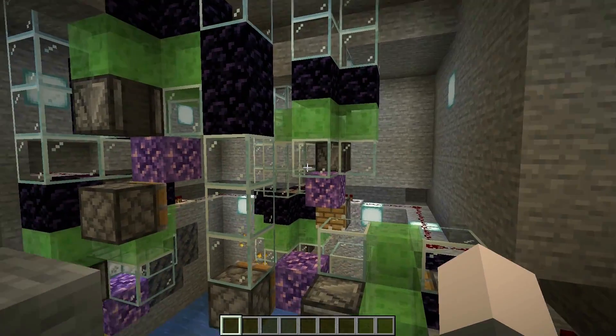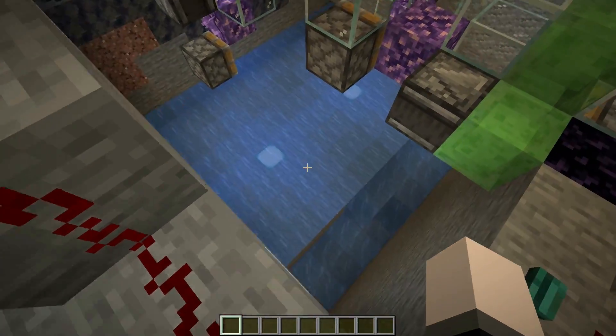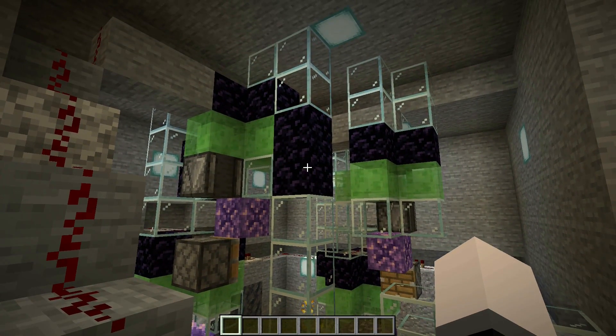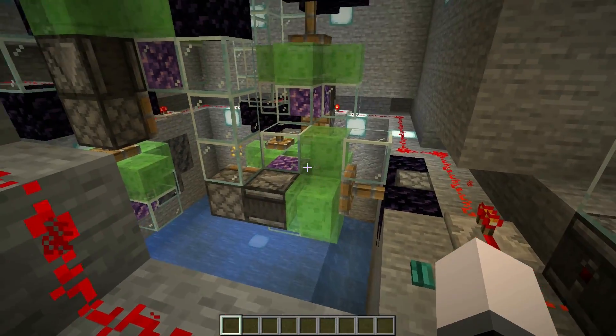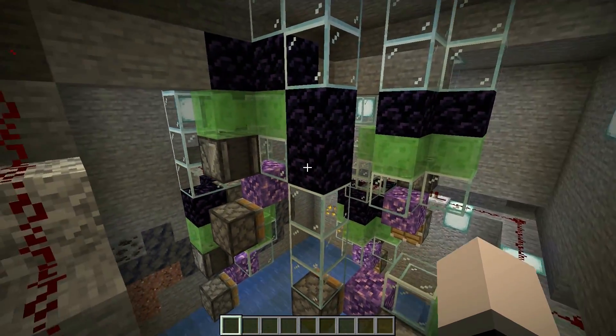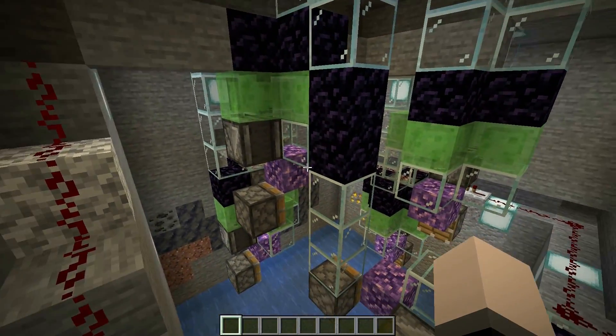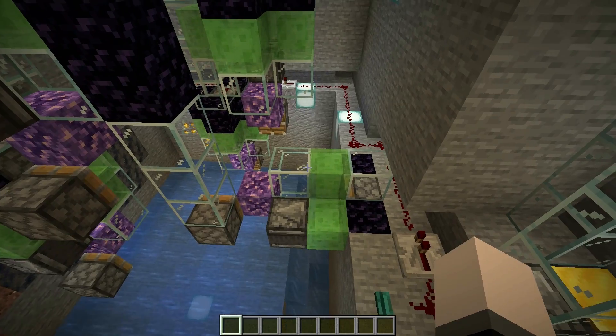We're here at the shard farm. As you can see, we've got the standard collection system down here with water. You might notice there are more blocks here — this is because sometimes when this is activated, the shards get stuck on top of blocks like this. So if you just fill it in, that way they won't get stuck on top of things and despawn.